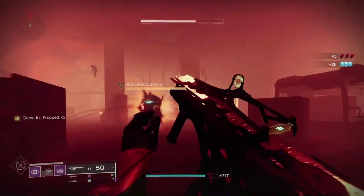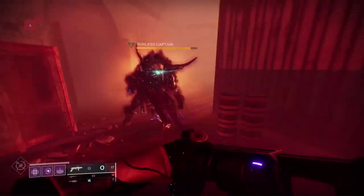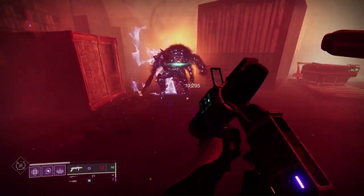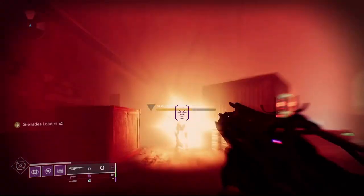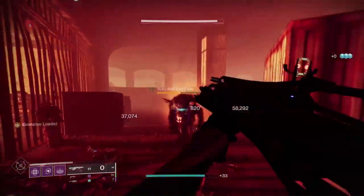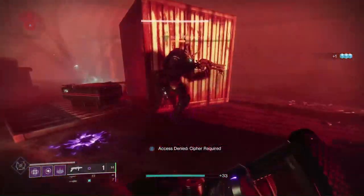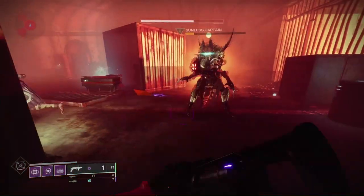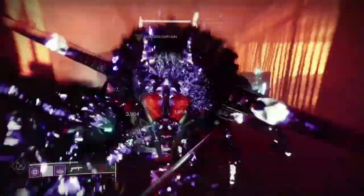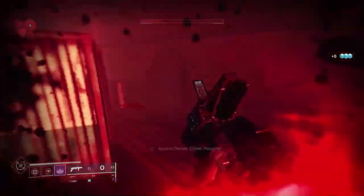On this Lost Sector boss, the Deafening Whisper was doing around 20,000 damage per shot as a special weapon, while the Quicksilver Storm was doing around 60,000. A primary weapon was doing 3 times as much damage as a special. Granted it does take setup and you only get 3 shots, but these 3 shots are infinitely reloadable by just shooting enemies — really good if you wanted to save ammo where you'd normally use a special weapon.